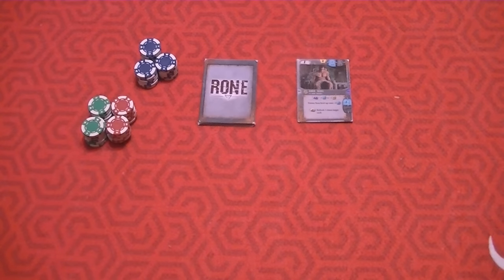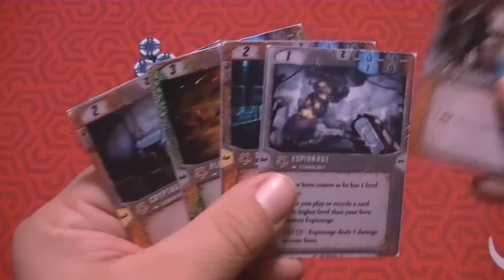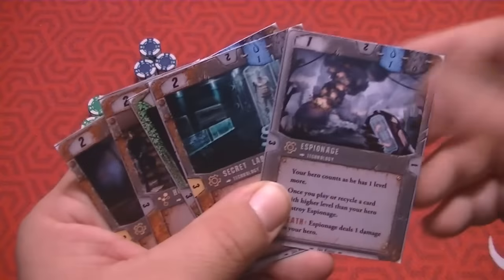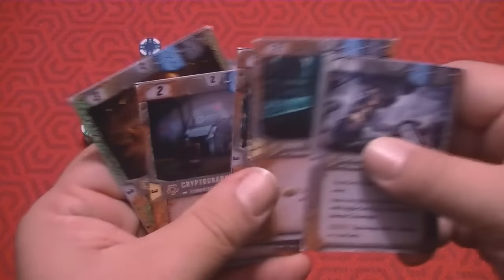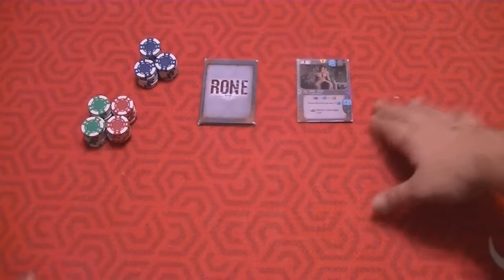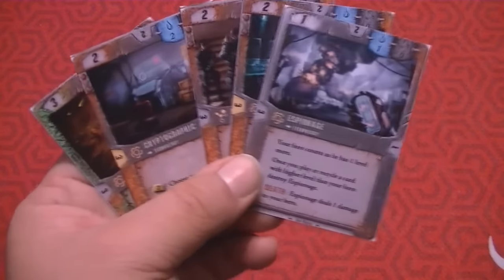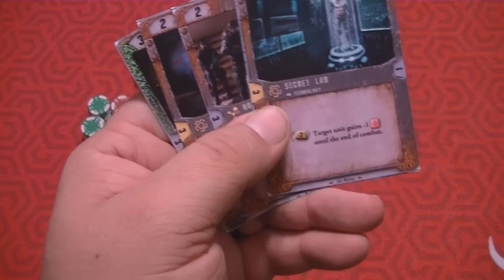This is the technology deck. These are five random technology cards you get — or you can pick them, or do a draft. These are permanent wild-card abilities; when you enact them, you put them in your active technology area. Sometimes they say to put them in the battlefield — just do what they tell you. They give you extra abilities. For example, activating this technology costs one water and gives a target unit minus one ranged combat until end of combat.